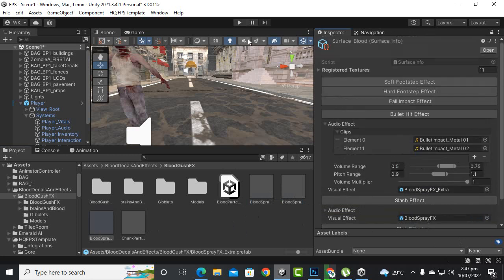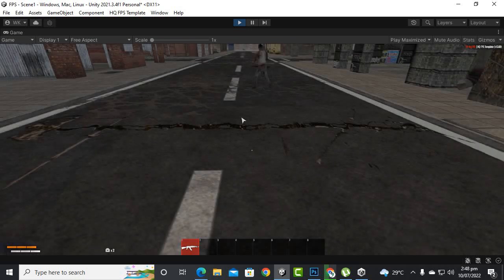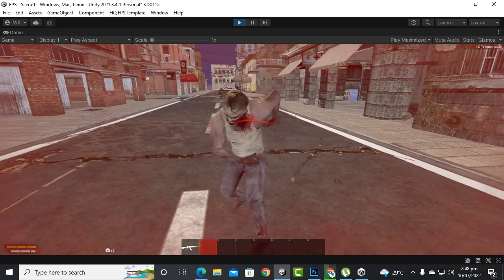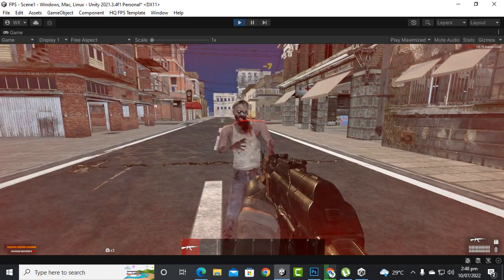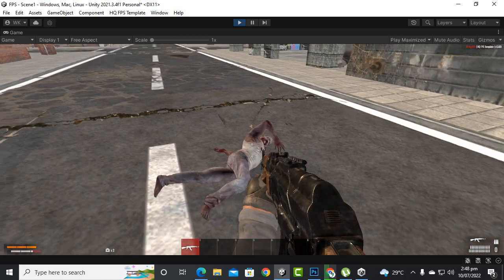Now if we play, we'll see how the effects look on the body. Let's select the gun by pressing 1. We can see the blood effect happening. It's a cool effect, but you have to act on it to the other side.